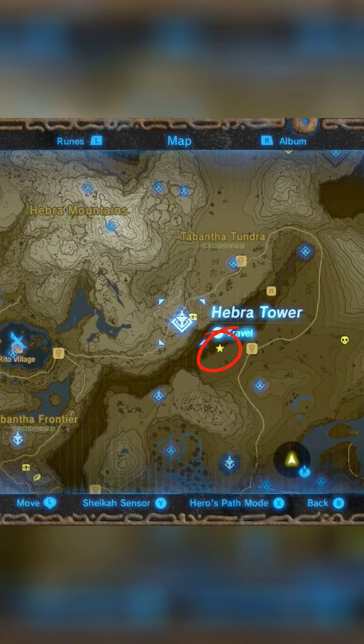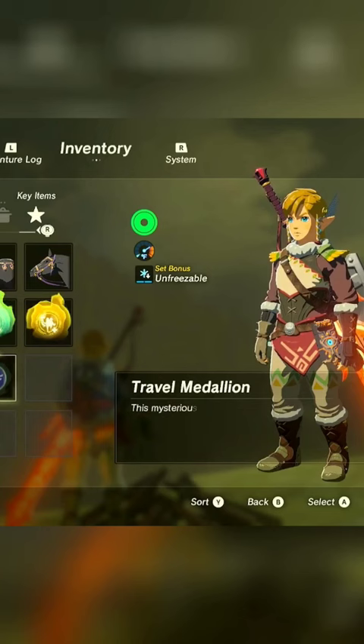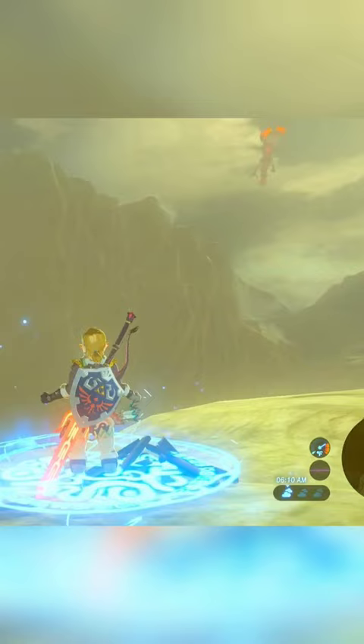Now, light a fire and wait until morning. You'll need to wait here for Dinral to arrive. If you have the DLC, I recommend using the travel medallion on this spot if you intend to repeat multiple times in one sitting.